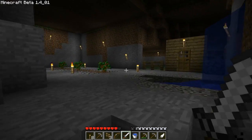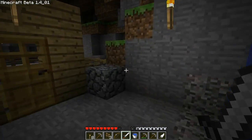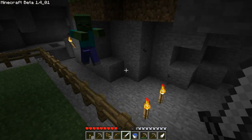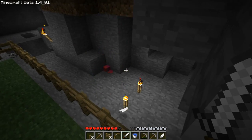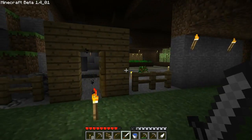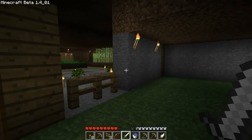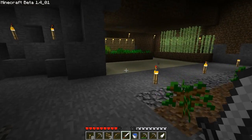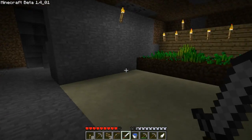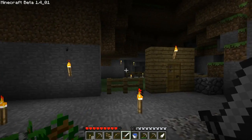There's a sign that says 'surface.' Here we are — got a nice underground farm. And yes, if you're thinking it, you're correct. There's a zombie — come on! Here's the animal farm — a giant animal farm. I'm going to expand it and make a mob grinder out of it. Also got a tree farm and a water feature down here.